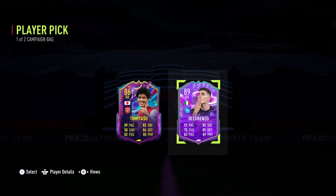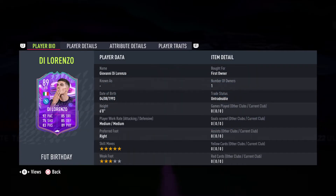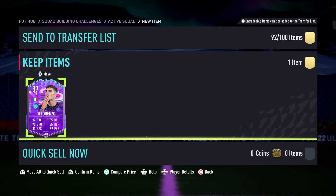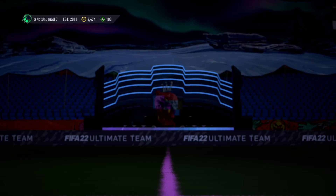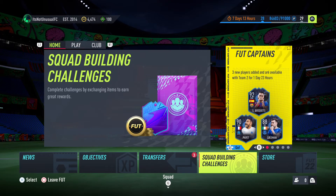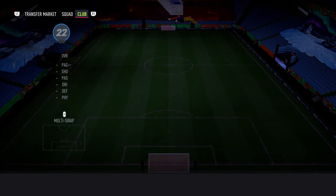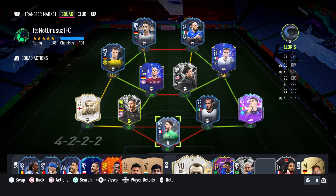Di Lorenzo — that is actually really, really good. That is an excellent pull! Five-star skiller, three-star weak foot. The interceptions is an 86, and when you put a shadow on him with defensive orders, that's a really really good card. The dribbling stats are great on the card.